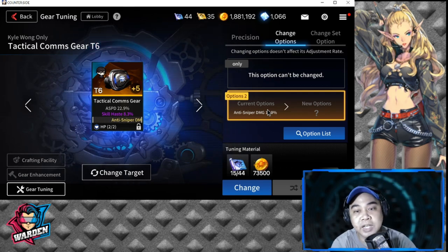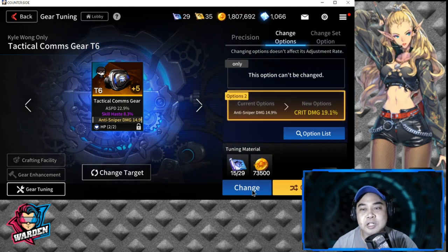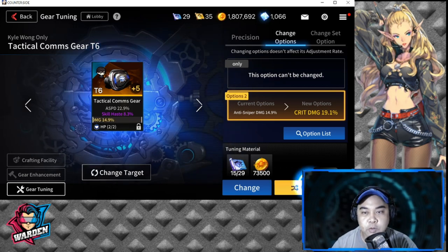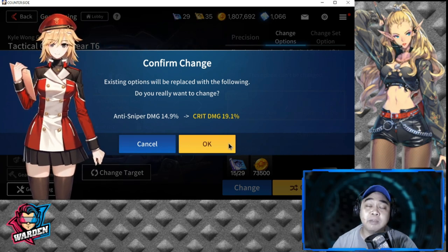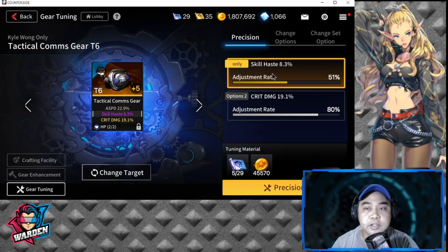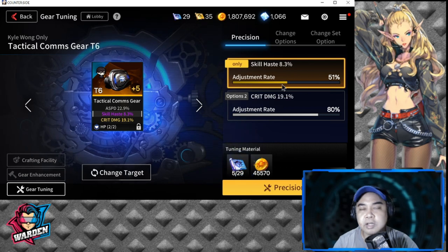Before tuning, you have to decide whether you're going to keep that stat or replace it. Let's try changing the critical damage stat — anti-sniper damage is probably better, but I'll confirm critical damage at 19, which I think is good. Once done with Change Options, go back to Precision and use your tuning binary currency to maximize the stats.